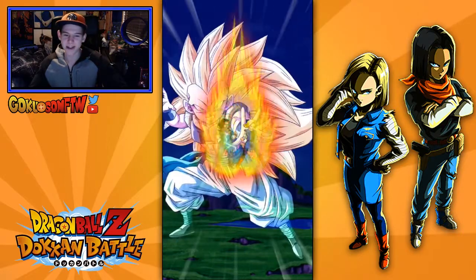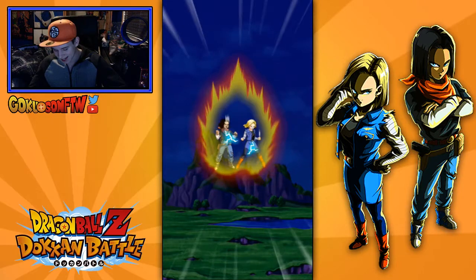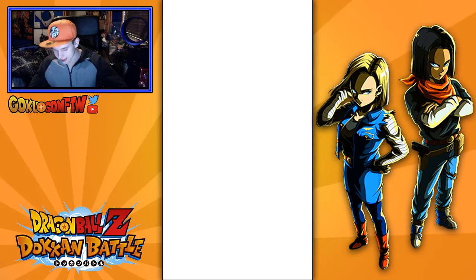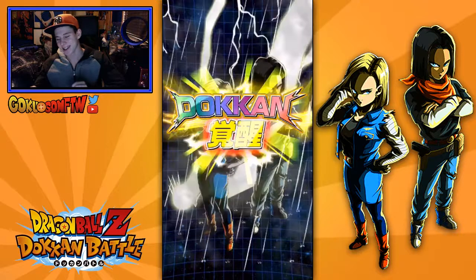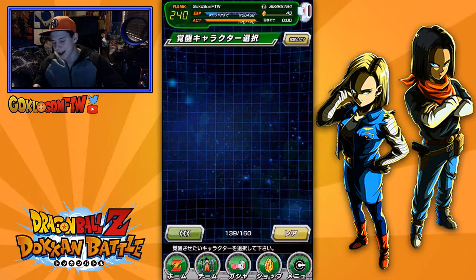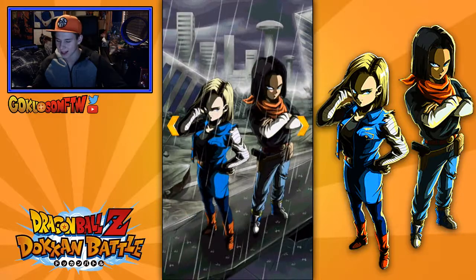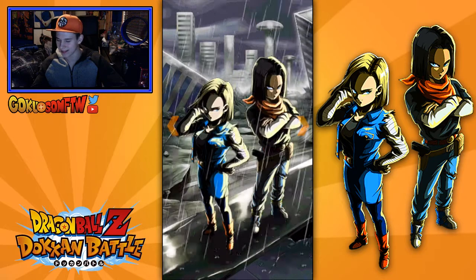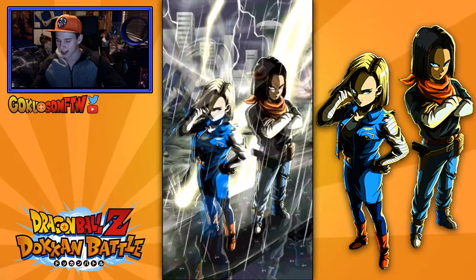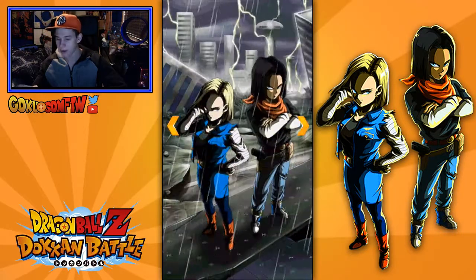I'm gonna leave this animation here. We got Vegito, Go-Trunks, Super Saiyan Blue Kaioken Goku, Buu-Han, Golden Frieza — and that is it. We have gotten all of the medals. Finally LR guys! LR androids, damn — second LR card on my account. I will take that. Look at those two guys right there. Look at this art — we got Android 18. They kind of blew up her chest right there, and we got Android 17. I'm surprised they did that; it kind of makes the card look a little nicer.